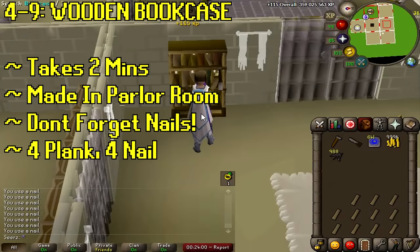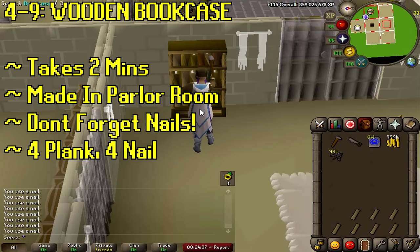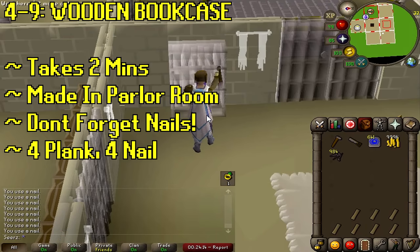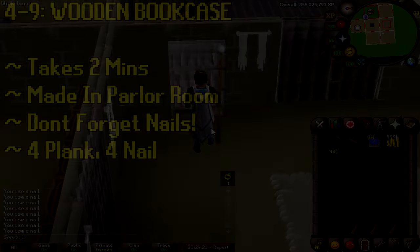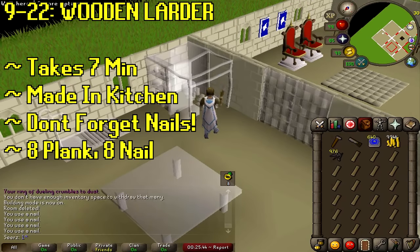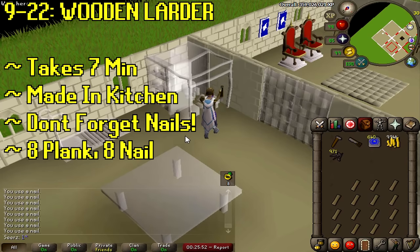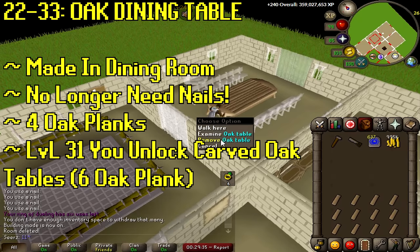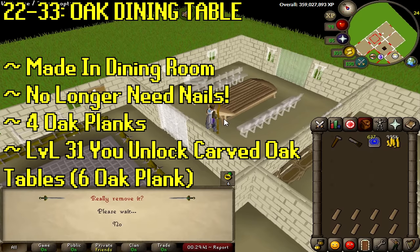From level 4 to 9, make wooden bookcases — takes about two minutes in the parlor room, four planks each, don't forget nails. Level 9 to 22, make wooden larders in the kitchen — should take under 10 minutes, eight planks each. From 22 to 33, make oak dining tables — no nails needed, four planks each. At level 31 you can upgrade to carved oak tables for six planks and more XP.